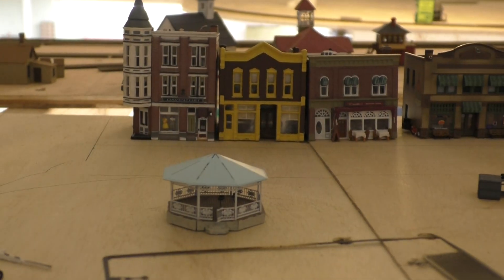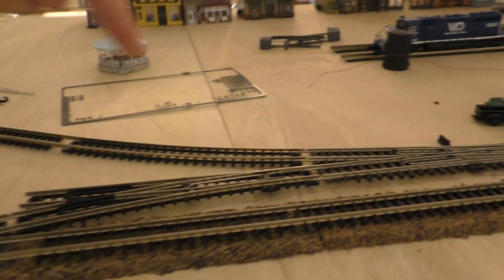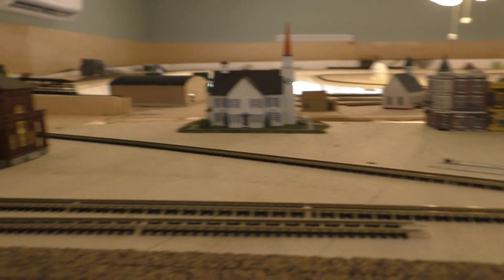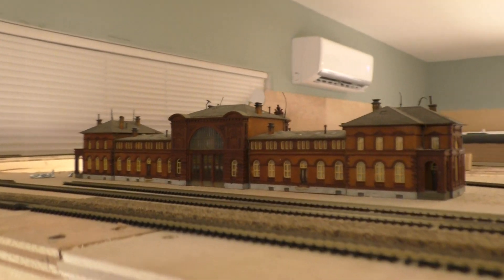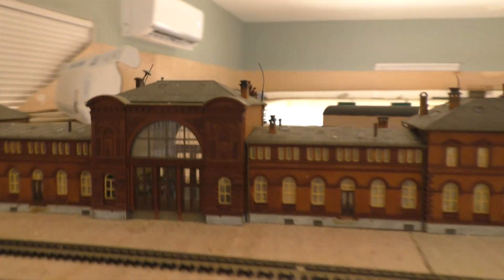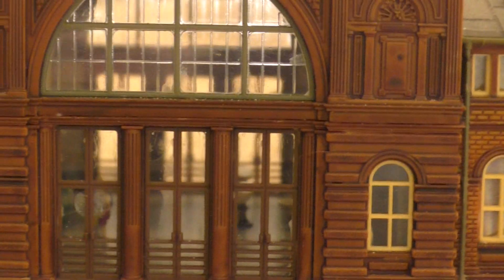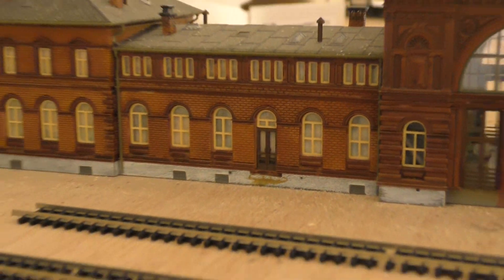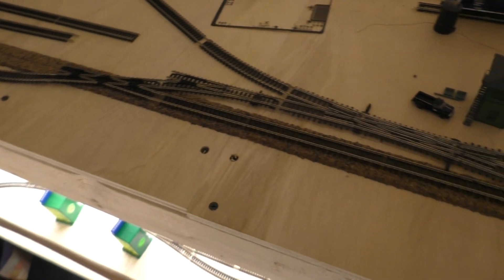This is gonna be a veterans park in this area right here, just as a little area for Afton City. The Afton station right here is also going to be the headquarters for the V&O. On the inside it is detailed with people and it's all lit, so that's gonna be nice.